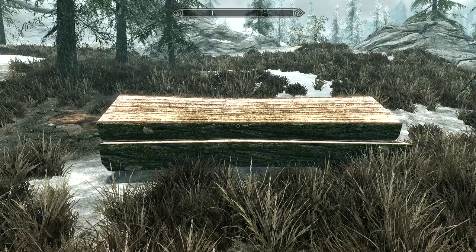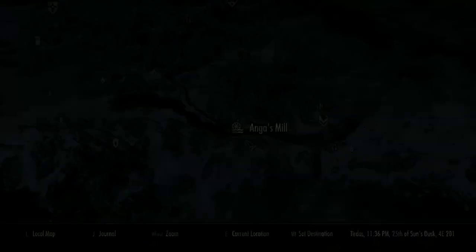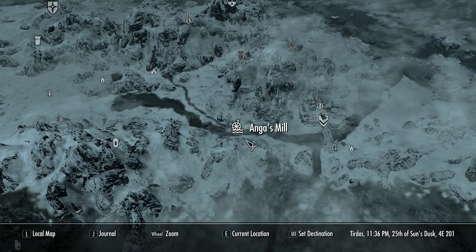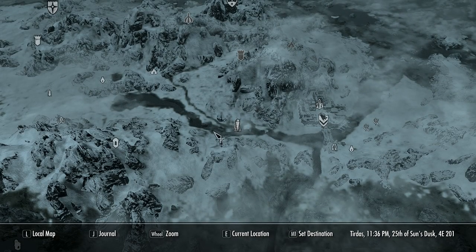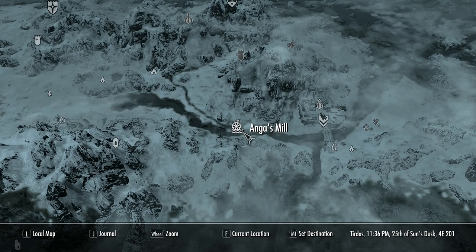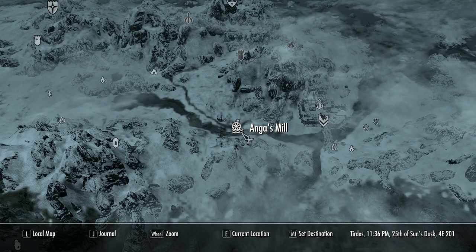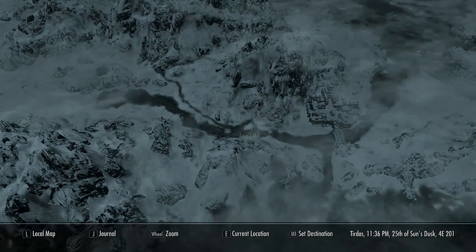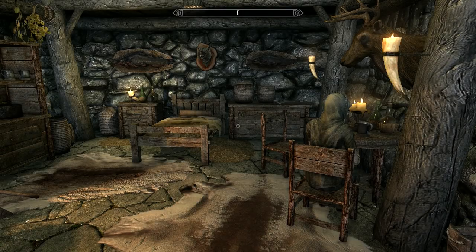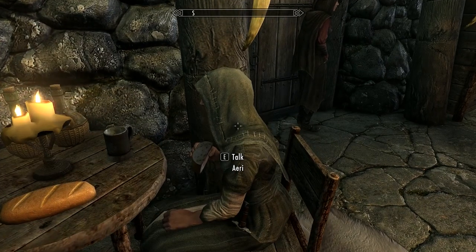Hey, what is up guys, it's Nate, and today I'm going to be showing you how to get lumber in The Elder Scrolls 5: Skyrim. First things first, you're going to need to find yourself a mill. The mill icon looks like this on the map, so just look for it there. Once you find a mill, you're going to need to find the owner of the mill — for this one in particular it's Ari.